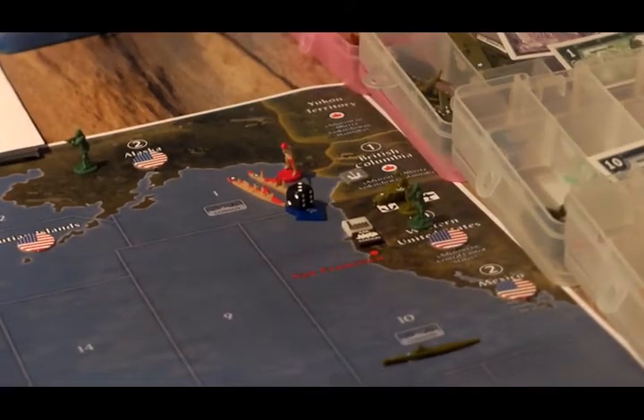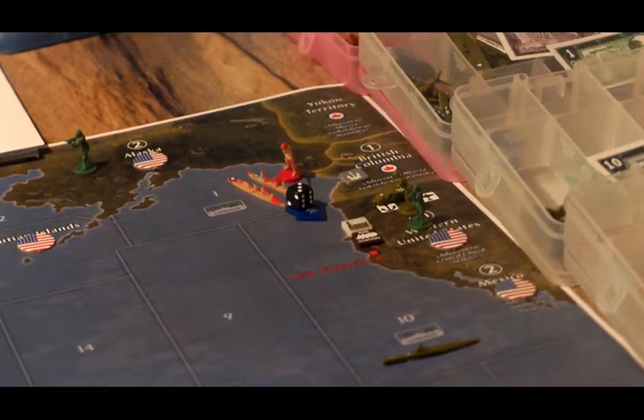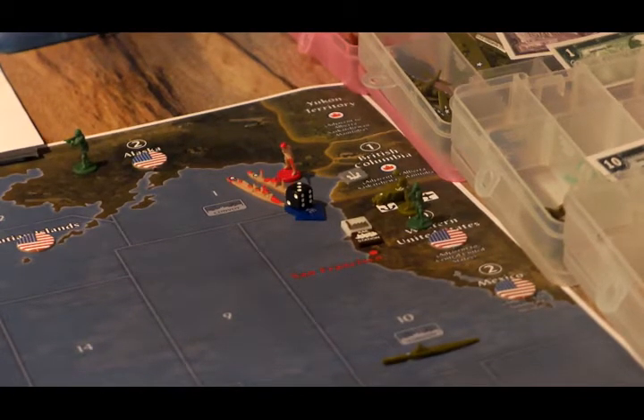I forgot to mention one last movement: the Canadians in C-Zone 1 are going to be loading up the infantry from British Columbia, and then the destroyer and the transport ship in C-Zone 1 will make their way to C-Zone 64, just on the other side of the Panama Canal.